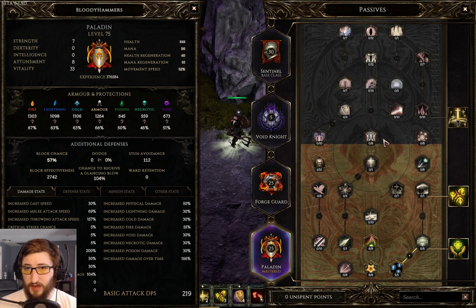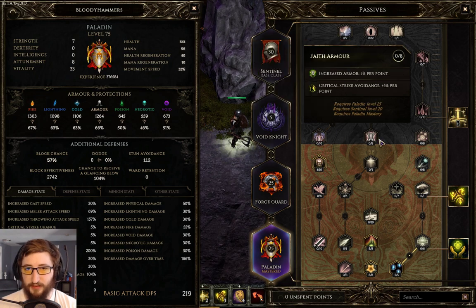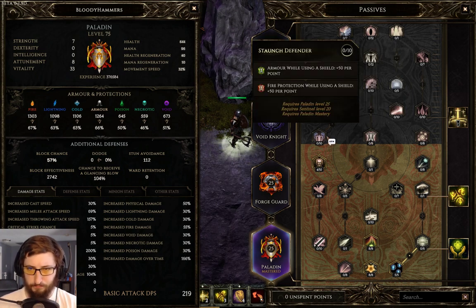I'll be taking five points here. I'm going to ignore the crit avoidance just because I'm so spread thin on points. 250 armor from skill points is a lot, and 250 fire protection is going to be nice.